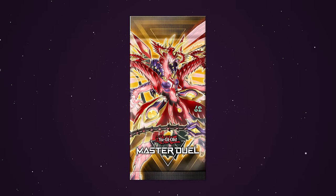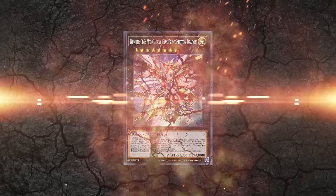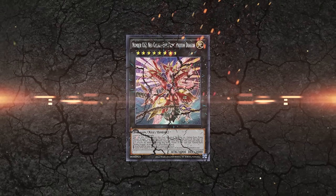A couple weeks ago, Yu-Gi-Oh! Masters dropped a brand new selection pack called Galaxy Evolution. In this pack, we got Pearly, Makanko, and one of the strongest decks to ever release — Galaxy Eyes. Kai got a huge buff with Number C62, Neo Galaxy Eyes, Prime Photon Dragon, and a bunch of new Galaxy Eyes and Photon support.